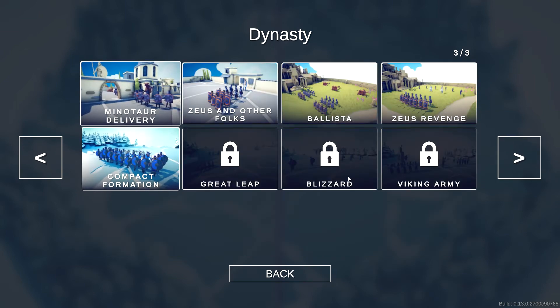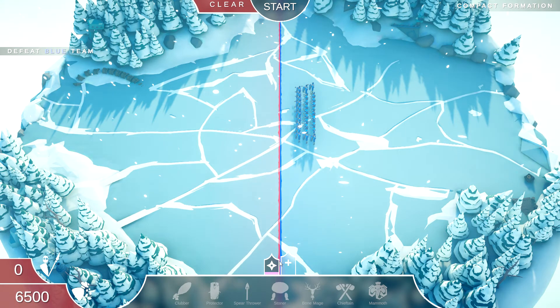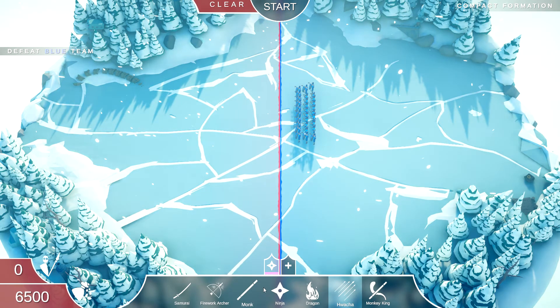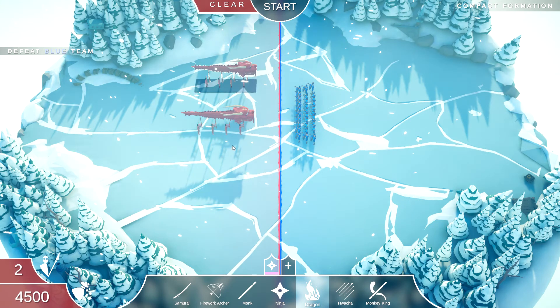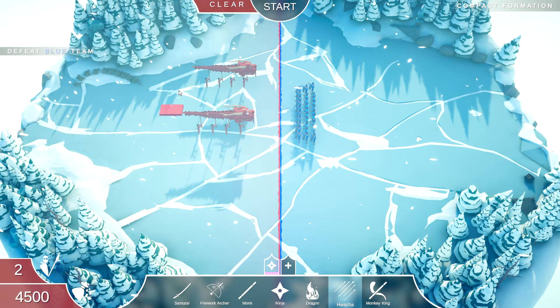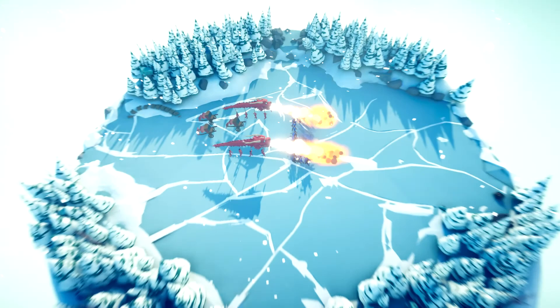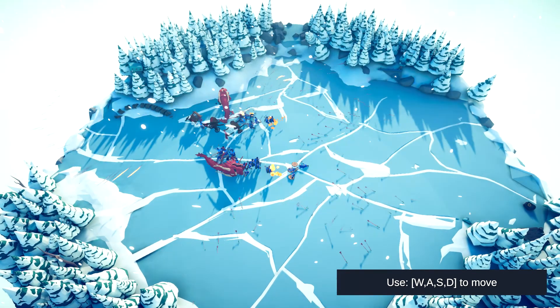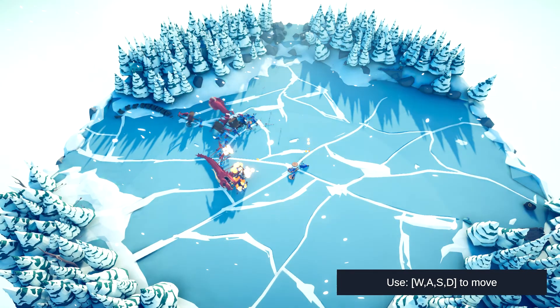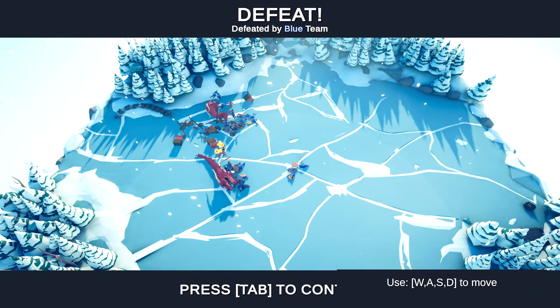We're in the last row of these levels — this is gonna be very interesting. This one's called 'Compact Formation,' so just by the name we can determine what to use, which is going to be spamming dragons and hochas. I'll put two dragons and maybe three hochas. Let's go — wait, what killed them so quickly? I didn't expect that.